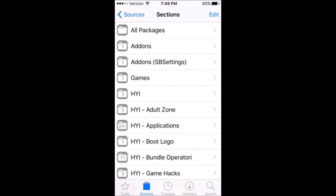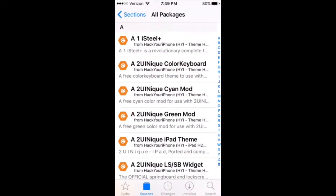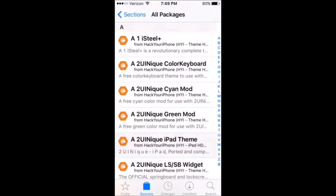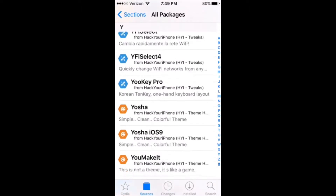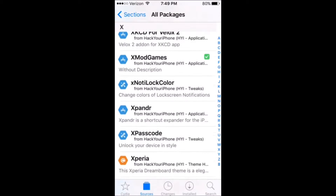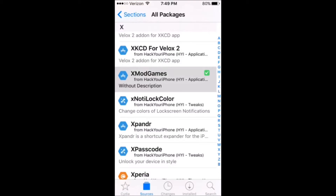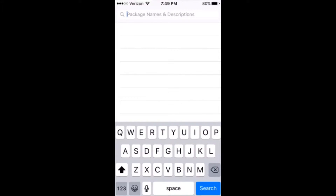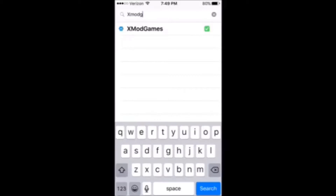What you do is you can either go inside of the repo, or the source, and scroll down to X, and then find X Mod Games. You can also search this — here I'm going to search X Mod Games.